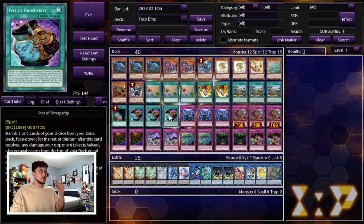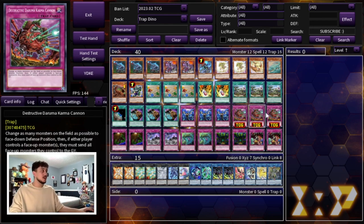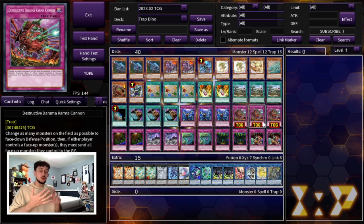Now for the trap cards — I want to go more in depth here. We're playing three Imperm, which is just the best trap going first or second, always very relevant. Then three Daruma Cannon and two Floodgate Trap Hole. These cards are good into Costura, Sprite, and Trap Trick. Daruma Cannon is very powerful going first — you set it and disrupt your opponent's board — and going second you can flip it to clear their established board, especially backed up with other trap cards. That's why Daruma Cannon is really nice.